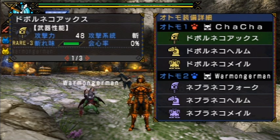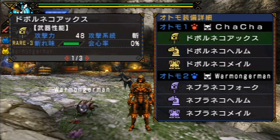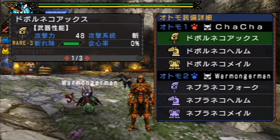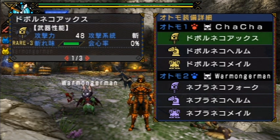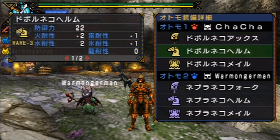The second option down is to look over your cat's equipment in more detail. Going clockwise from the top left: top left is attack power, top right is whether it's a cutting weapon or an impact weapon — in this case that's the symbol for cutting. Bottom right is the affinity, so that's the cat's chance to do a critical hit. And then the bottom left is the sharpness.